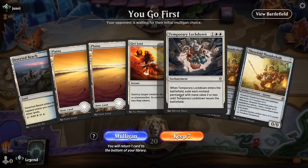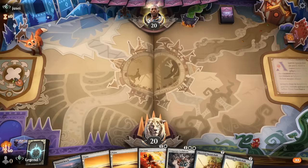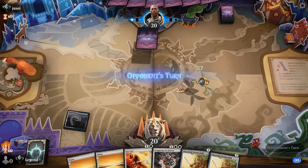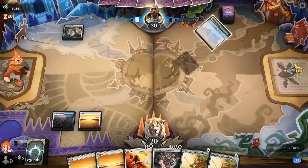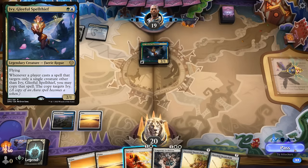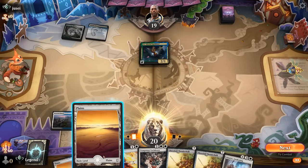We're on the play and our hand has some interaction but we're missing both a discard outlet and a reanimation spell — borderline, but we'll give it a shot. Ideally we find card draw first, which naturally finds our reanimation effect. Get Lost has great synergy with Lockdown. We're in Green-White — could be enchantments — now that looks like Bant, and Ivy points toward the poison deck.